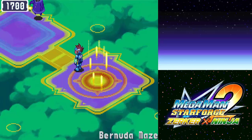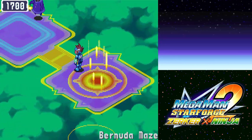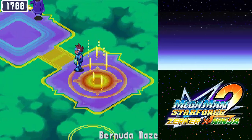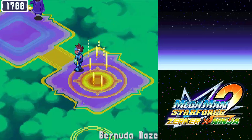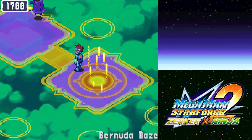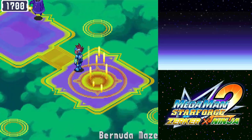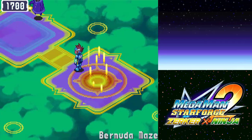Yo guys, and welcome back to some more Let's Play Mega Man Star Force 2. Now, the only reason we're in the Bermuda Maze is because we're going to need to come here regardless to start the next scenario in the story. Basically, once you've beaten the game and load your save file up, you'll be right in front of the last area where you can save before going to fight Lemu.